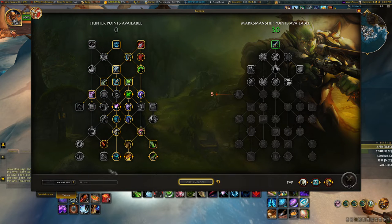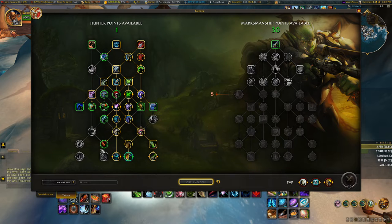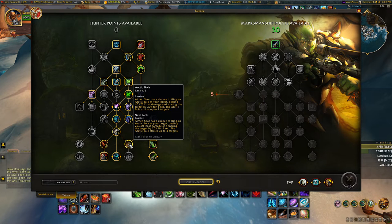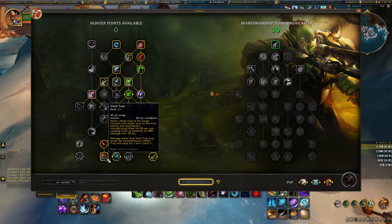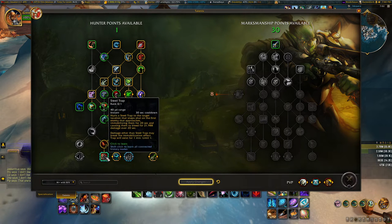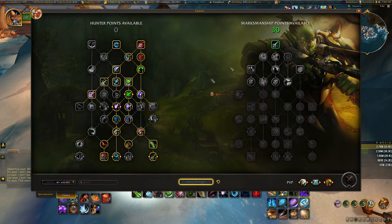This will sim lower than the Steel Trap option. The other option is two points in Serrated Shots, one in Steel Trap, and one point in Arctic Bola. At the end of the day quality of life tends to win out, but I'll leave it here for the sake of this video.